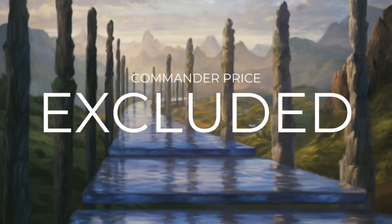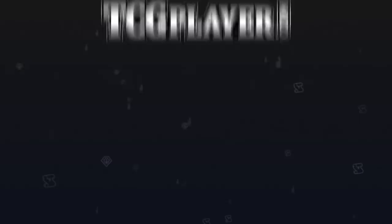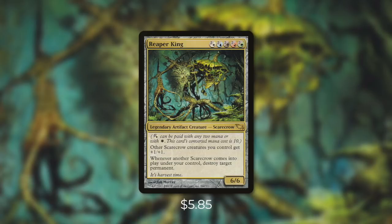Today's episode is going to be a special one where we exclude the cost of the commander. With just a $25 budget, it's pretty much impossible to build around some commanders unless we do so. You could open a commander in a pack or trade for them. So our budget is still $25, but that's $25 for the 99 cards since we're excluding the commander cost. Prices are powered by our sponsor TCG Player. Make sure you check out our new Golden Pig playmat on thecommandersquarters.com, and subscribe to the channel and hit the bell notification icon.